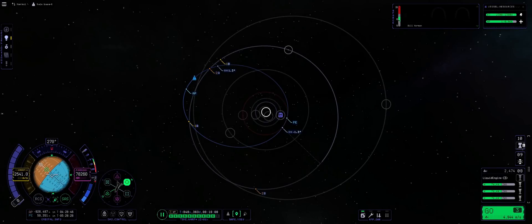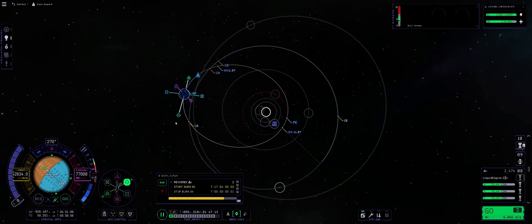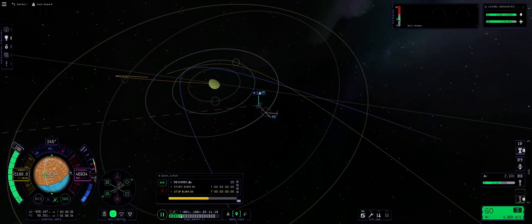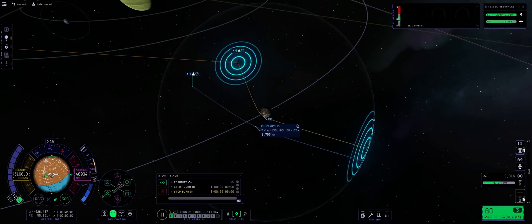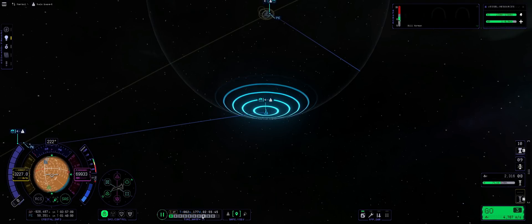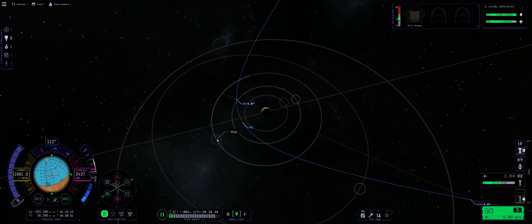After several hours of gravity assist purgatory, we finally raised our periapsis enough to reach Joule's orbit. Once Joule moved into a good position for us to intercept, we plotted another burn and set up a Joule and later Tylo encounter. After arriving at Joule's sphere of influence, our Tylo encounter was, of course, gone, since our trajectory randomly changed — just like in the single rapier video.